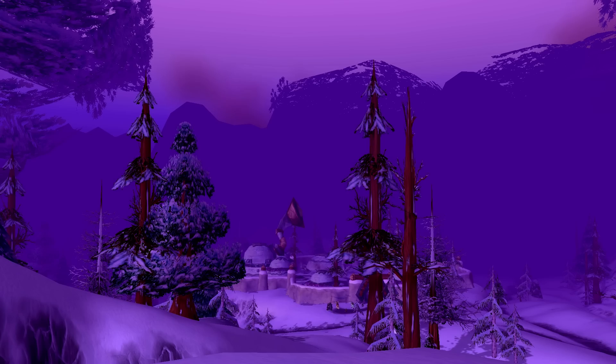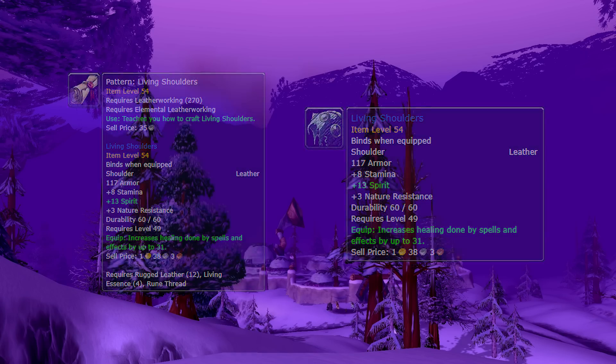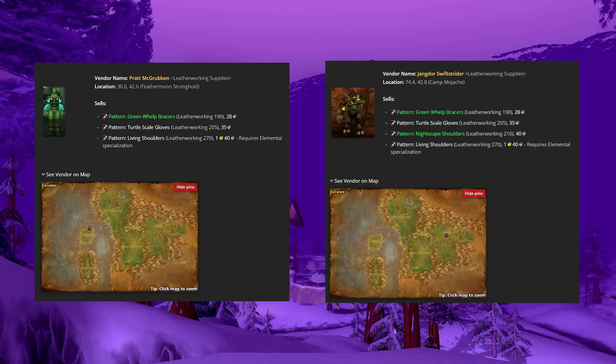This one is another lucrative find — it's the pattern for living shoulders. Look at the stats: 8 stamina, 13 spirit, and plus 31 bonus healing. These are pretty much the best entry-level raid shoulders for paladins, shamans, and druids, and right now in this content patch everybody wants these. It's a leatherworking pattern, but you have to be an elemental leatherworker. The vendor has limited supply so you may have to wait for the cooldown. They only require 12 rugged leather, living essence, and a rune thread. The vendors are Jangdor Swiftstrider for Horde and Pratt McGrubben for Alliance, both in Feralas. Go to Feralas, pick up the pattern, make sure you're an elemental leatherworker, and you're making pre-raid BIS shoulders.